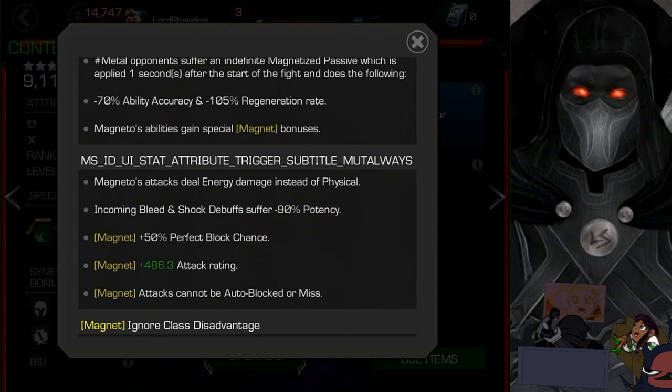Magneto's attacks deal energy damage instead of physical — so don't try to fight Human Torch with him. Incoming bleed and shock debuffs suffer 90% potency, which is actually better than being immune. The debuffs still apply, so willpower will trigger healing. With at least one point in coagulate, he won't take any damage at all and will heal up instead. This makes him suicide-friendly — the bleed from double edge will heal him up rather than hurt him, just like Omega Red and Corvus.